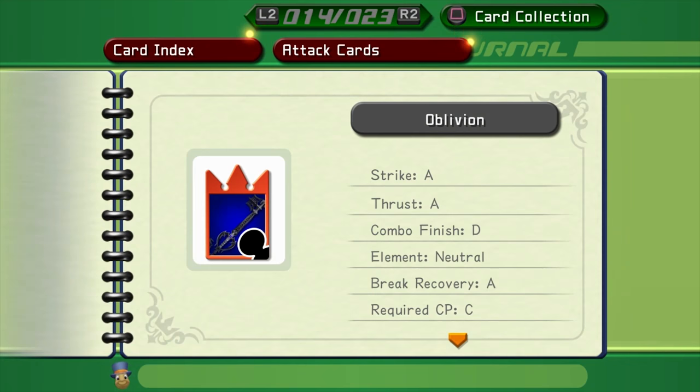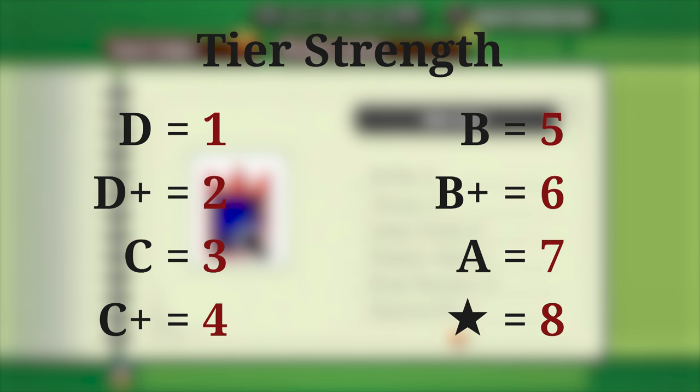We know the letter represents strength, but how strong exactly is a D compared to a B? If we define the lowest tier, D, to have a power of 1, then the strength increases by 1 every time the tier goes up. A D+ equals two Ds, a C equals three Ds, and so on. It's a little odd that there's no A+, but the designers used S instead.